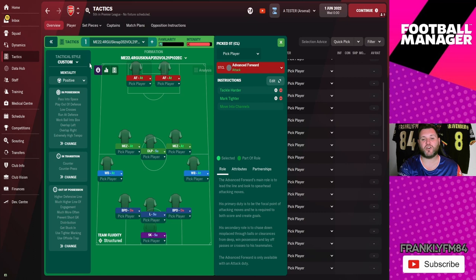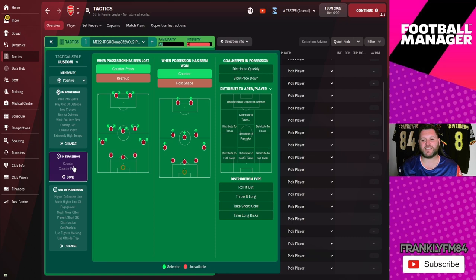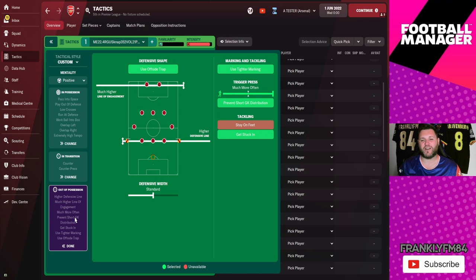We have a mezzala on the right, before two advanced forwards — the one on the right first and then the one on the left. It is a custom tactic style for NAP: positive mentality. The in-possession settings are shown on screen, the in-transition settings are on screen, and out-of-possession looks like this.